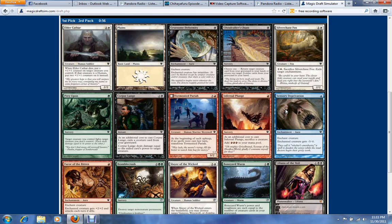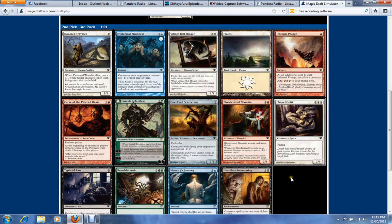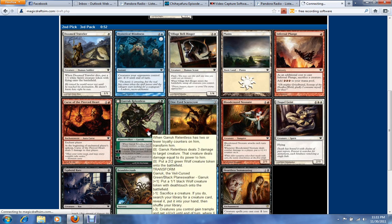We open the Liliana, and we're going to ignore it because this isn't Modo — no money involved — and take the Slayer of the Wicked. Then we get passed a Garouk. Quite interesting. Both are pretty insane cards, but not in my colors, and this is the third pack. I don't really need any of the rest of these cards, so I'm just going to hate-draft the Garouk.